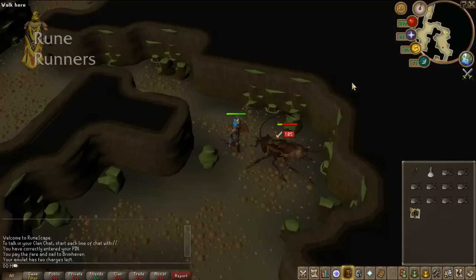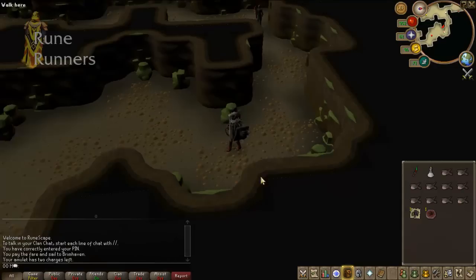If you find an unpopulated world with a lack of botters, you can probably constantly be attacking one so the experience is quite good as well. You're probably looking at 30k experience in attack, strength or defense, and 10 to 15k in hit points.